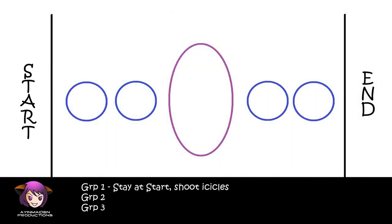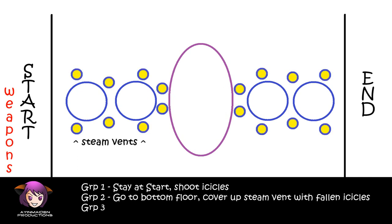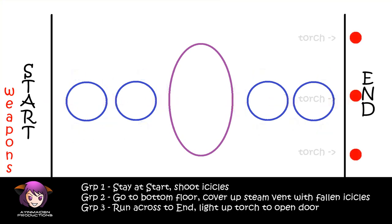Assign one group to stay at the start. Grab the weapons and start shooting down the icicles that are on the ceiling. These icicles will drop to the bottom floor. Also, shoot the big icicle as well so it drops to the ground — this will be the middle platform. Now, assign another group to stay at the bottom floor. They need to pick up the icicles and plug up the steam vents so that the temporary platforms will come up. Plug up the one on the start side first. When these platforms come up, the third group needs to run across to the big icicle in the middle and wait there. Then the first group needs to plug up the vents on the other side closer to the end, and when those platforms are up, the third group can run across to the end platform. There will be three torches and you'll have to light them all up at the same time to open the door at the bottom, then everybody can group back up on top.